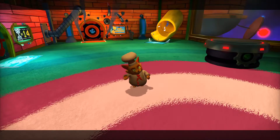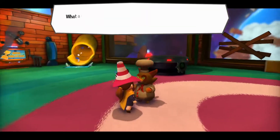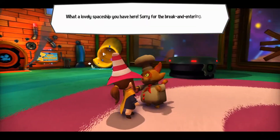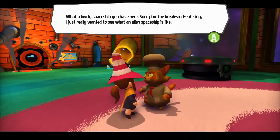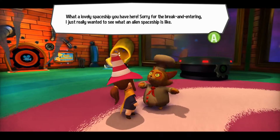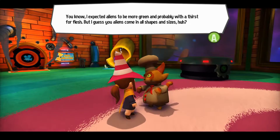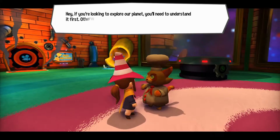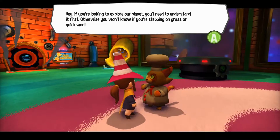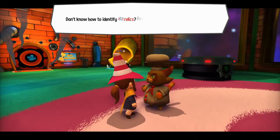Oh, it's Cooking Cat! Hey, is Mafia Land in trouble? What a lovely spaceship you have here. Sorry for the breaking and entering — I just really wanted to see what an alien spaceship is like. I expected aliens to be more green and probably with a thirst for flesh, but I guess you aliens come in all shapes and sizes. Am I not human? Hey, if you're looking to explore our planet you need to understand it first, otherwise you won't know if you're stepping on grass or quicksand.